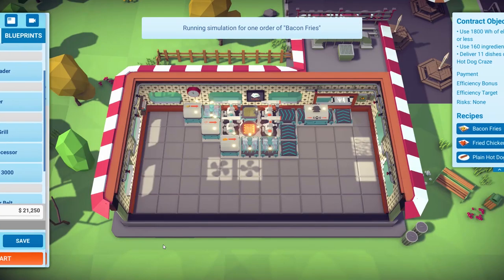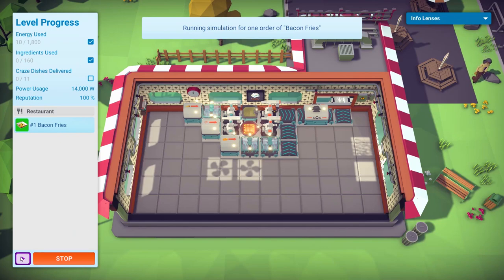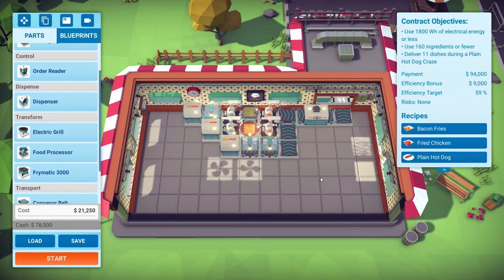What does the simulate order button do? It runs the simulation — that's exactly what we need. Done. That's the button I needed.